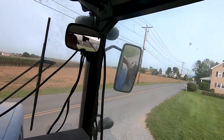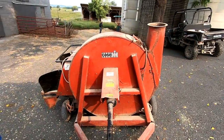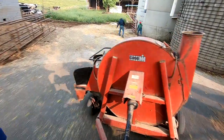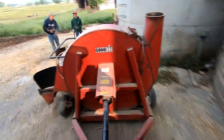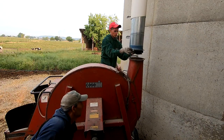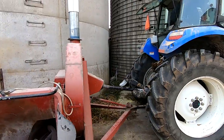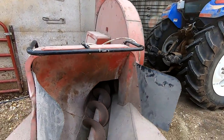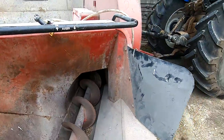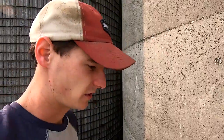We're going to start with the silo at the heifer farm, which is just less than a quarter mile down the road. We got the blower running just to get fresh air up there because silage will create a gas as it starts to ferment. We want to make sure we're safe and have fresh air.